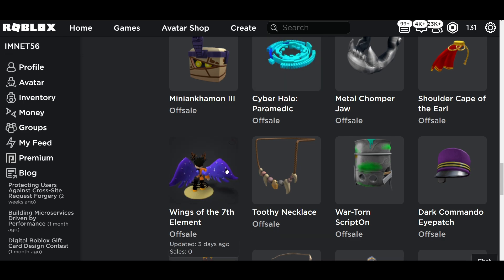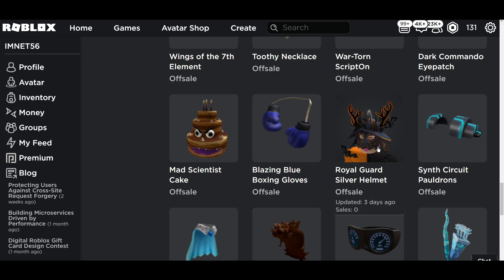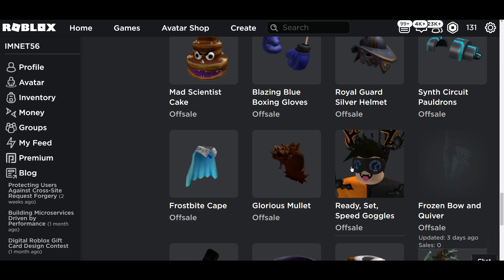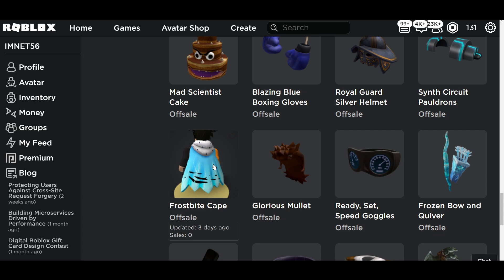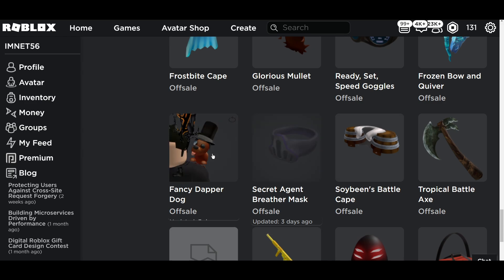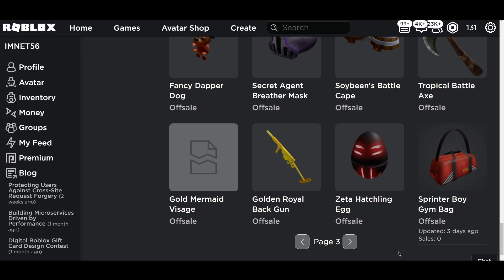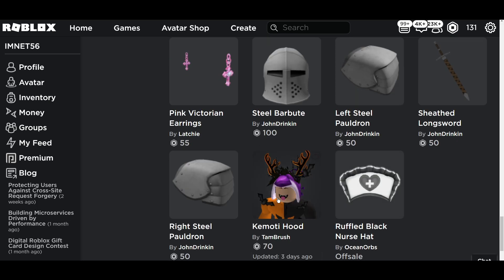We've got the mad scientist cake, loads of different boxing varieties, a frozen bow and quiver, a glorious mullet, frostbite cape, tropical battle axe, and fancy dapper dog which looks insane, plus the zeta egg.